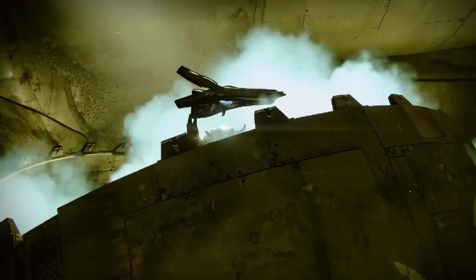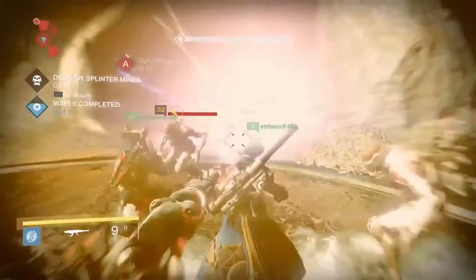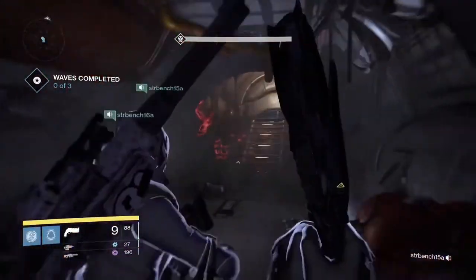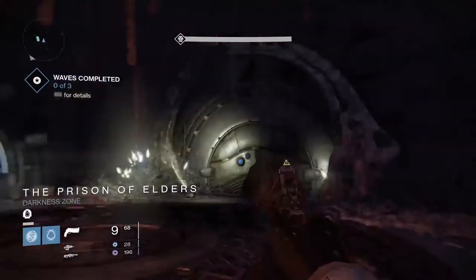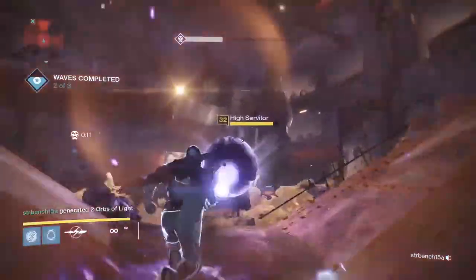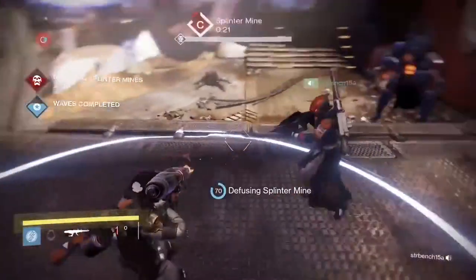The Prison of Elders is a combat-focused activity where you take on increasingly more difficult waves of enemies, culminating in a boss fight. There's a matchmade version where every time you play it's randomized, and you don't know which modifiers you're going to get — sometimes they'll help you, sometimes they'll hurt you. There's also something we call the critical objective, which appears in certain rounds. It's not only about combat with enemies, but extra challenges that we throw at you, and if you don't succeed, you'll wipe and have to start over.